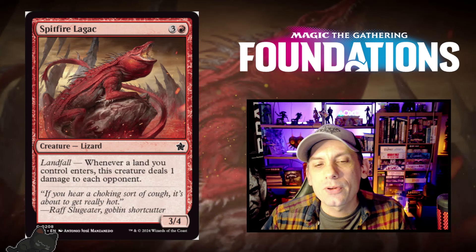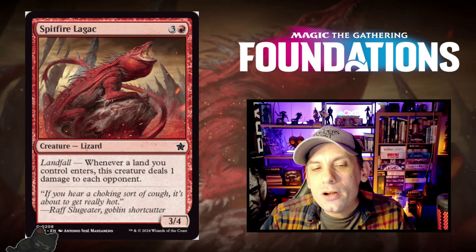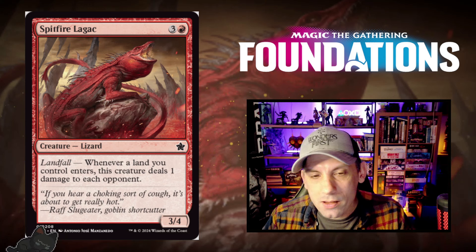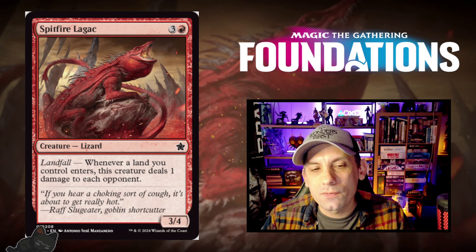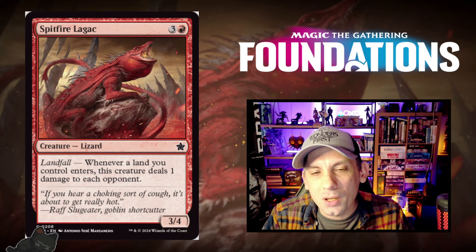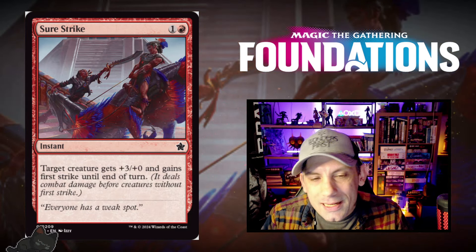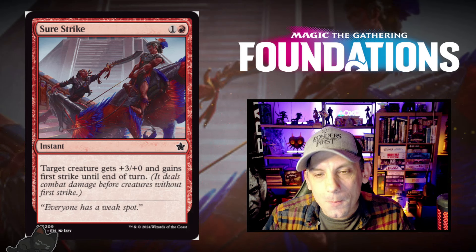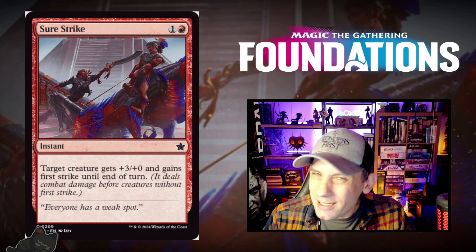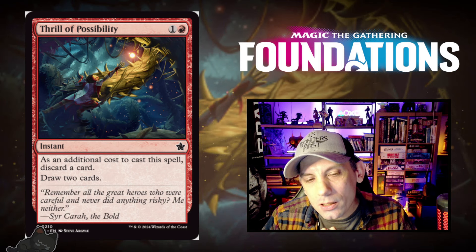Spitfire Lagak — one red and three for a 3/4 Lizard with landfall: whenever a land you control enters, this creature deals one damage to each opponent. Interesting with Lizard Tribal — there are already ways to ping for damage in that archetype, adding another via landfall is worth exploring, though probably not quite good enough for Standard. Sure Strike — one red and one for an instant: target creature gets plus three plus zero and first strike until end of turn — setting the baseline for combat tricks. Thrill of Possibility — one red and one for an instant. Additional cost: discard a card, then draw two cards.